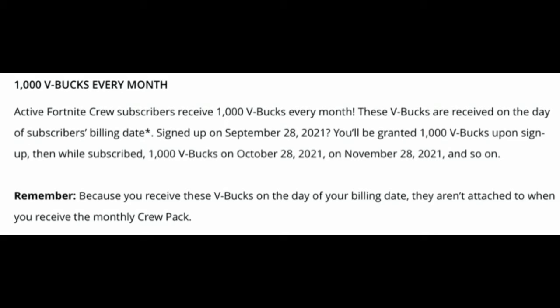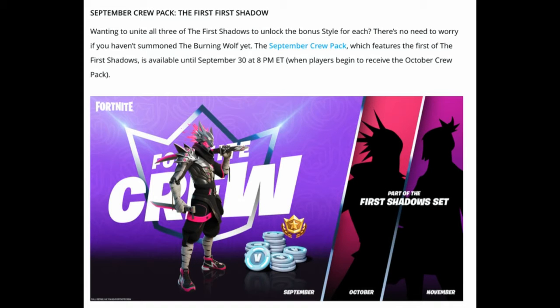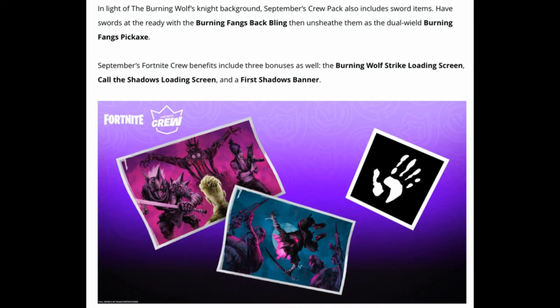Remember, the V-Bucks you receive on your billing date aren't attached to when you receive the monthly Crew Pack. For the September Crew Pack — the first of the First Shadows — there's no need to worry if you haven't gotten the Burning Wolf yet. The September Crew Pack is available until September 30th at 8 PM Eastern Time. September's Crew Pack also includes sword items: the Burning Fangs back bling and the dual-wielded Burning Fangs pickaxe. September's Fortnite Crew benefits include the Burning Wolf Strike loading screen, the Call the Shadows loading screen, and a First Shadows banner.